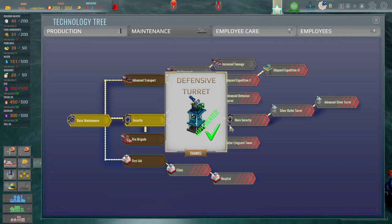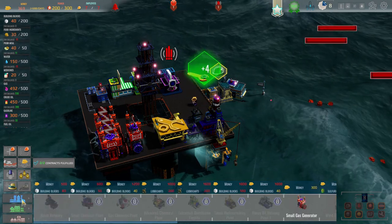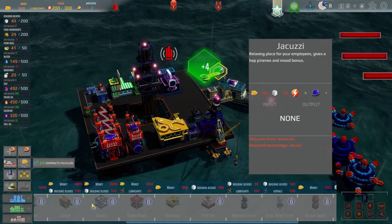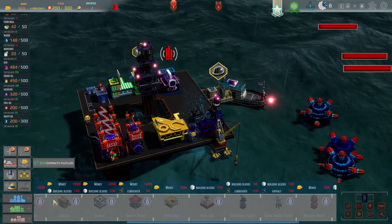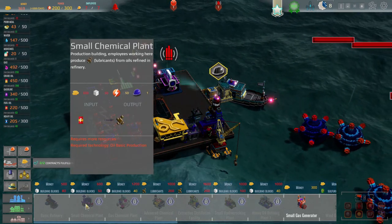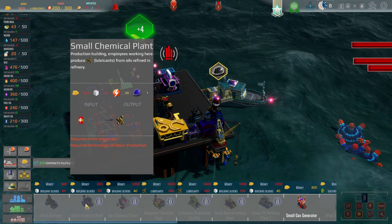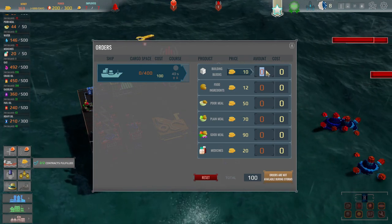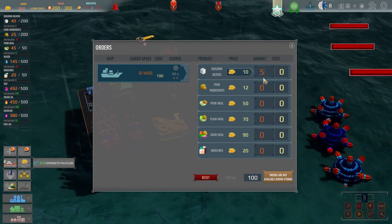Now I have no idea where the defensive turret actually is. Defensive turret — right here. Oh, it takes lubricants and we've never even made those. I'm gonna have to buy blocks — need 50. No, I technically only need 10.